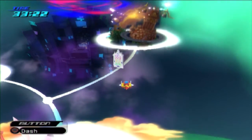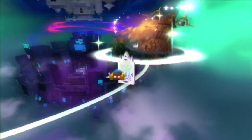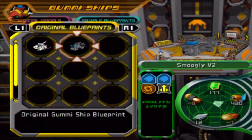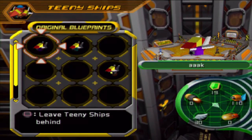Hey guys, welcome back to Let's Play Kingdom Hearts 2, and in this episode we're going to assault the Dreadnought. Now what is the Dreadnought? It is a giant ship slash fortress that the organization has built to stop us from getting to Twilight Town. But little do they know, I have Smugly version 2, the strongest gummy ship ever. And it's so powerful, I don't even need a tiny ship.